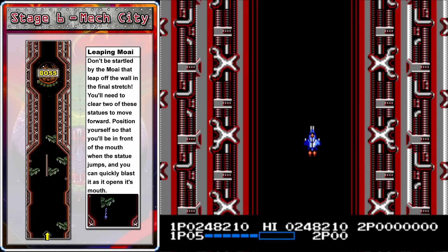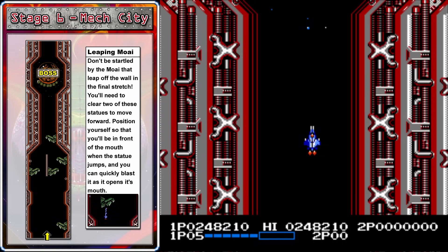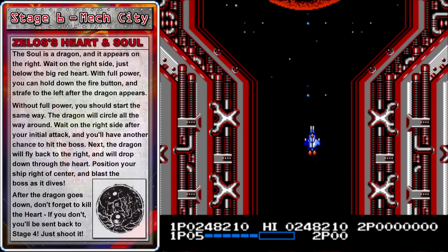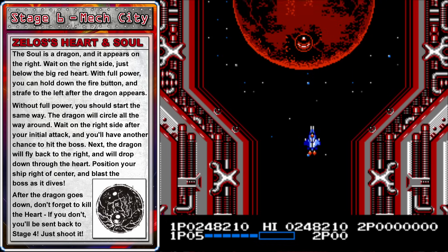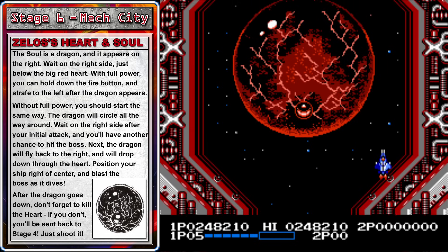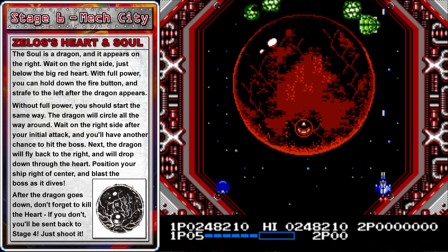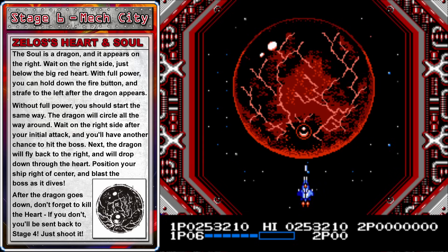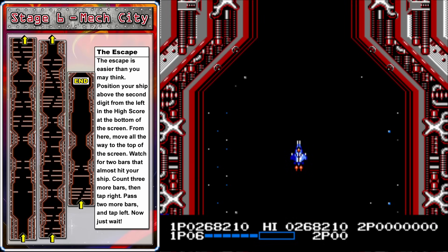It's time to face the heart and soul of Zelos again. Even without power-ups, this is still one of the easier bosses in the game. Start over on the right side, but this time start down a little bit farther — position your ship so that the right wing is just on top of the bolt on the right side. When the dragon appears, slide out to the left shooting it, then move back to the right. The dragon will go all the way up and then dive down, giving you another great chance to shoot it. Don't forget to destroy the heart after defeating the dragon — if you don't clear the heart, you'll be sent back to stage four.